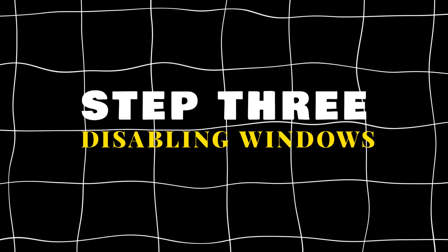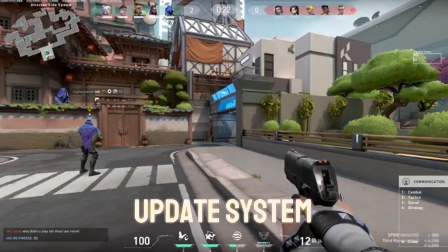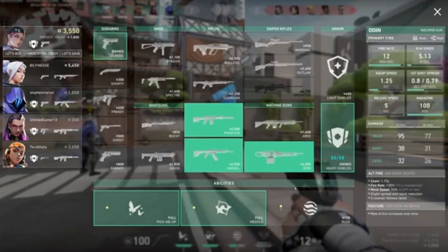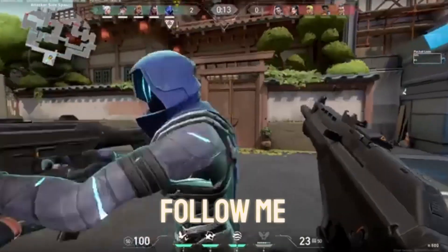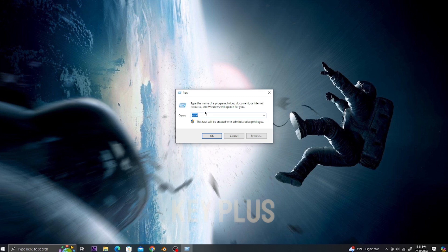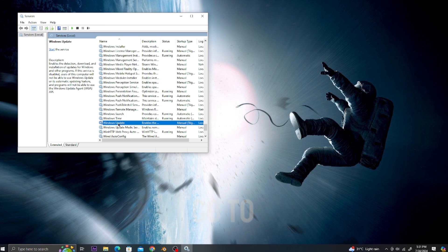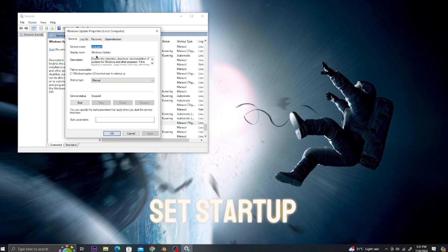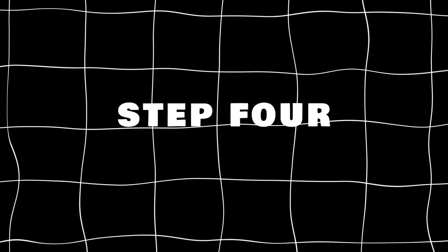Step 3: Disabling Windows Update. We'll be disabling the automatic Windows Update system, but before that manually check for any updates and complete them. Then open Run using Windows key + R and type services.msc. Scroll down and find Windows Update, right-click on it, go to Properties, and set startup type to Disabled. Hit Stop, then Apply.